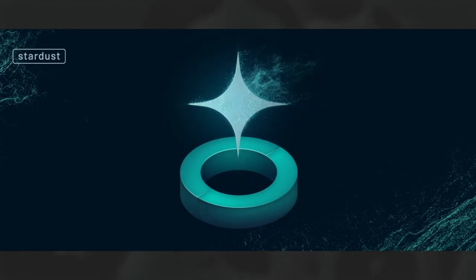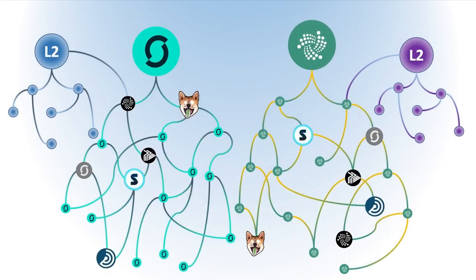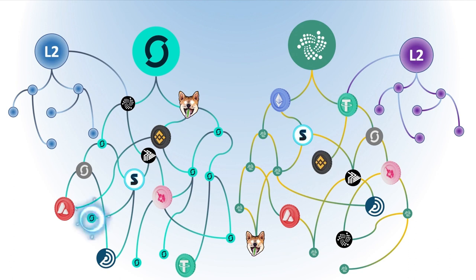Remember the seamless communication of data and tokens from Shimmer's Layer 1 to anything built on Shimmer as a Layer 2 solution? Well, this applies to the Shimmer EVM. We are getting a network that removes the requirement to bridge tokens and data to anything built on top of Shimmer. So you could mint your own tokens on Layer 1 and send them to a DApp that runs on the Shimmer EVM simply using your Firefly wallet. A stablecoin implemented on Layer 1 on Shimmer can be acquired and leveraged by anything built on top of Shimmer, including the Shimmer EVM, without requiring any kind of bridge.